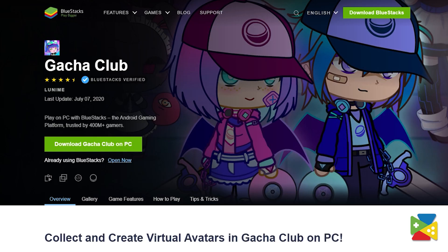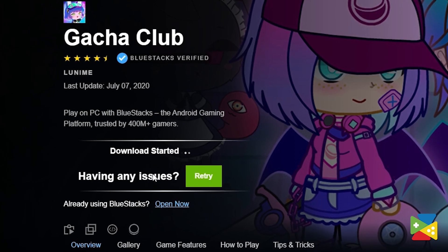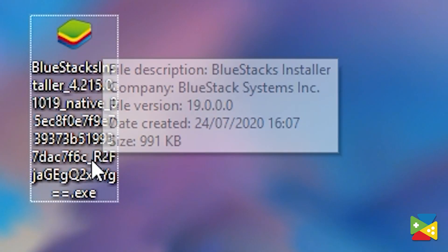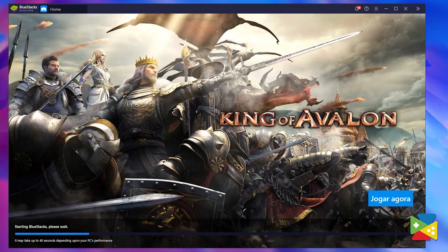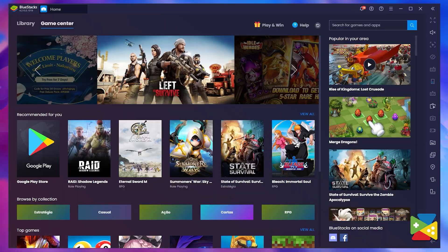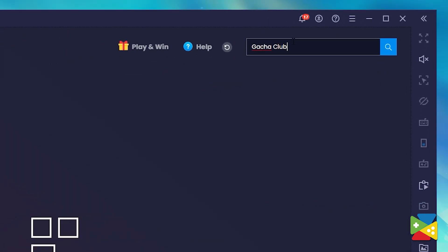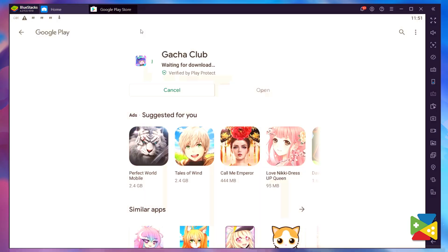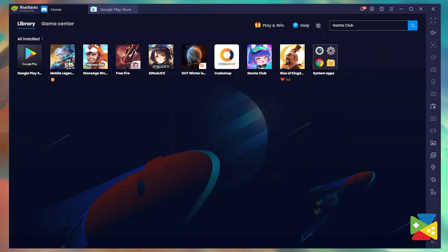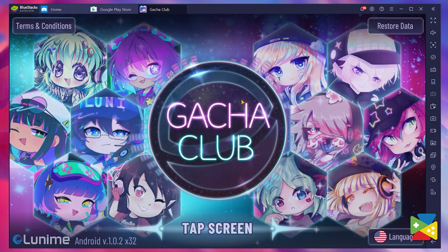To start enjoying Gacha Club on your PC, firstly you have to download the latest version of Bluestacks from our official website. After that, just run the installer and proceed with the installation process. Once it's done, the app will launch automatically and you'll be brought to the home screen. Here, search for Gacha Club using the search bar, then click on the game in the search result and install it. Once installed, you'll find a newly placed icon on the home screen. Just click it and the game will launch. Simple as that.